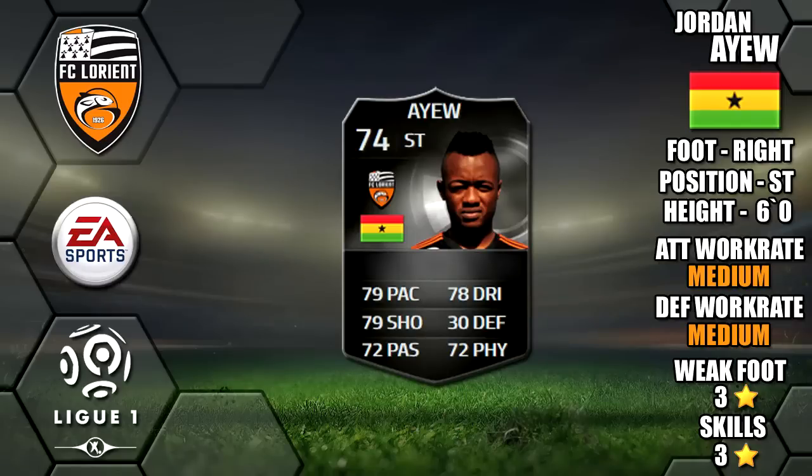Today we're going to be reviewing Silver Informed Jordan Ayew, who plays for FC Lorien in the Illiga Un. He's six foot tall, right footed, with medium work rate, three-star weak foot and three-star skills.